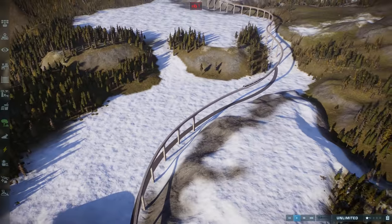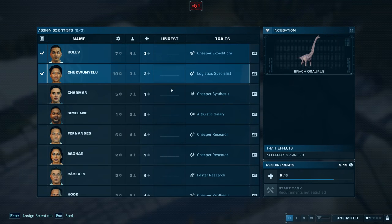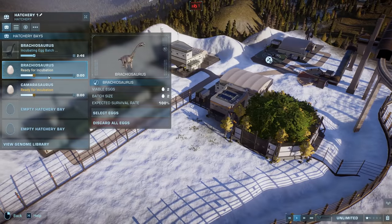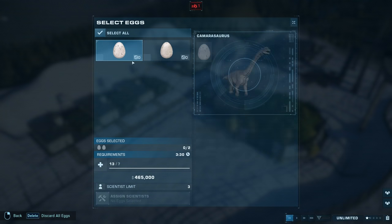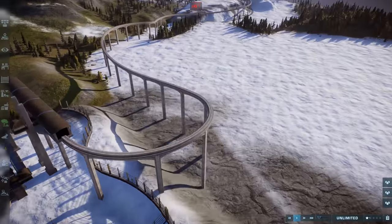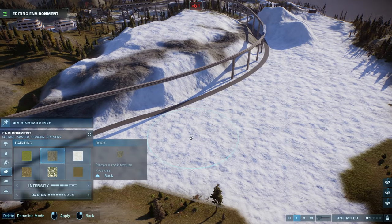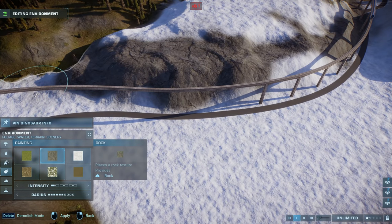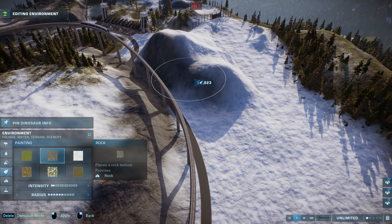Let's check on our dinosaurs. Brachy's ready. I'll just stick them all in. I've got to assume that at some point the scientist mechanic in sandbox mode will no longer be necessary. I think it's probably the biggest complaint people have in sandbox mode — having to deal with scientists and stuff like that. I can't imagine it's something they'll leave unchanged. I'm surprised it got into the game at all, and I think it's harder to fix than people give it credit for.